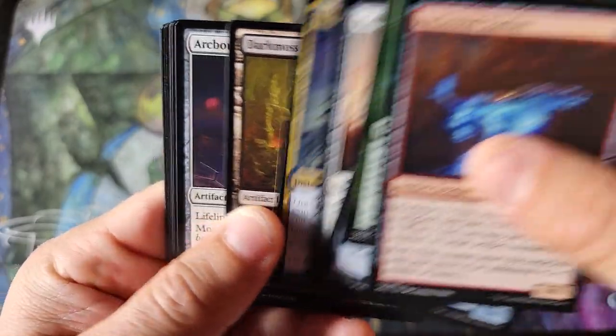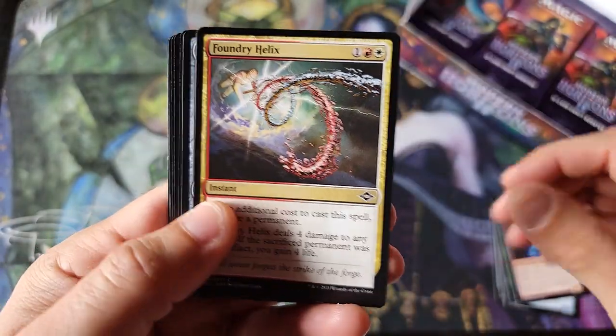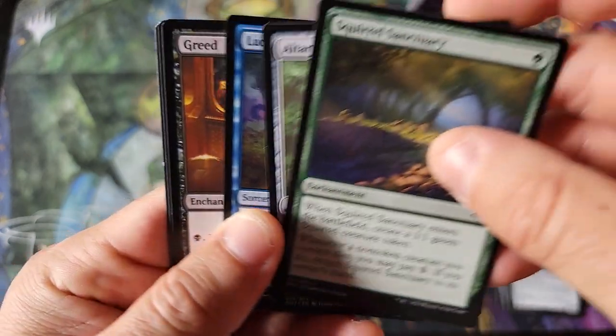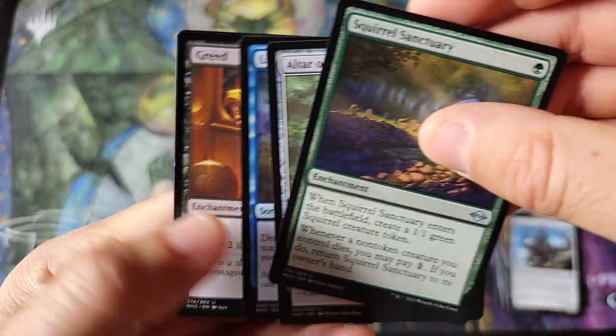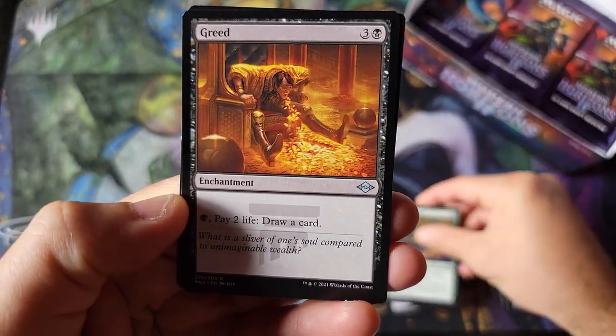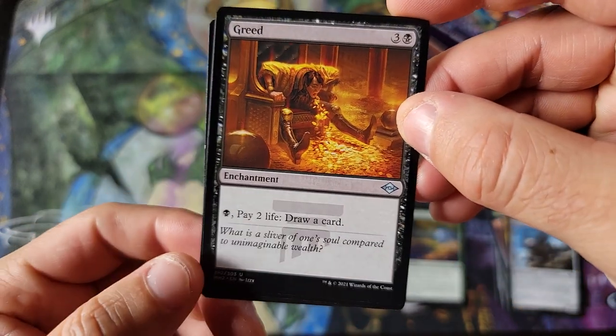So this is my first draft box opening. We're going to be doing a lot of draft box openings here versus the super expensive collectors. One uncommon, two uncommon, three uncommon — the fourth uncommon has a Legends logo like Masters 25.